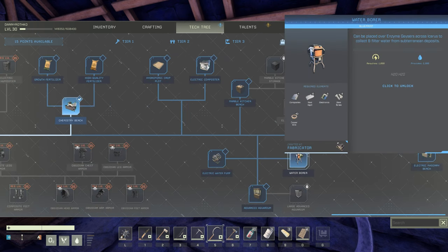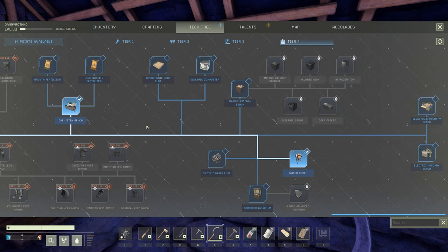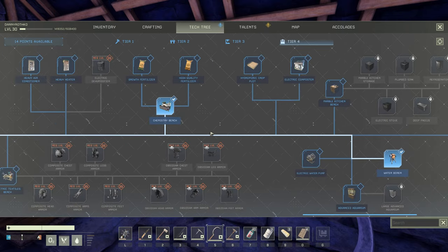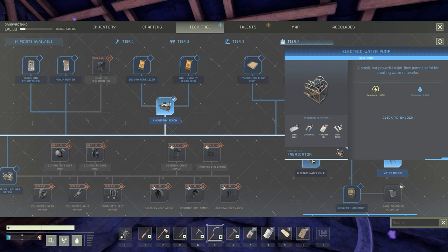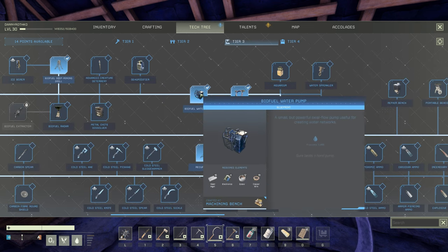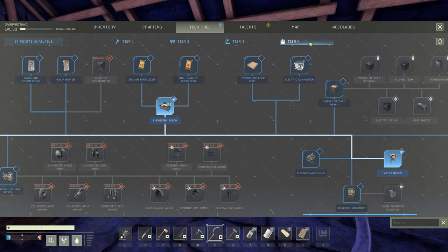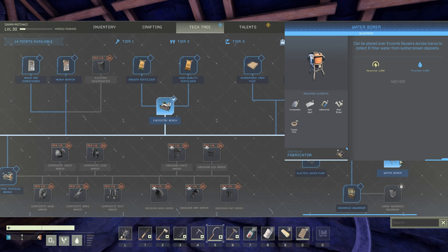For our water option, I'm going to get the water borer — we're also going to need composites for this, but this gives 1,000 power for 2,000 water, which is double the amount from the normal water pump. So the water borer is a really nice new addition to the game. I'm definitely going to try and get that set up to take care of our water needs.